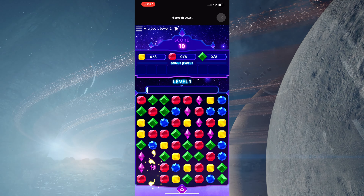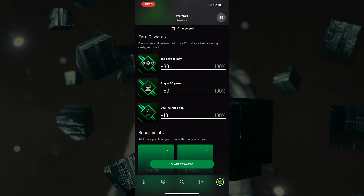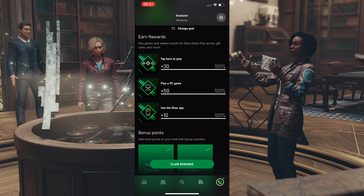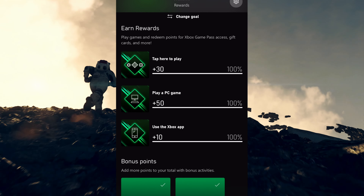You'll get points for playing Jewel, a PC game, or just by using the Xbox app. You get five points a day using the app, but you get five more points each day, up to 25 points a day, then that streak resets.